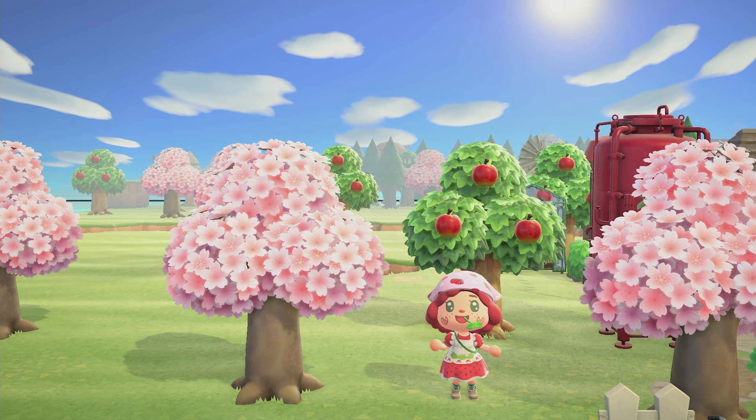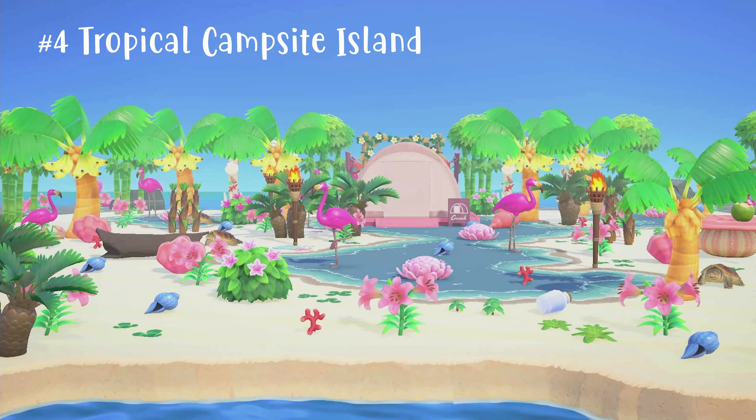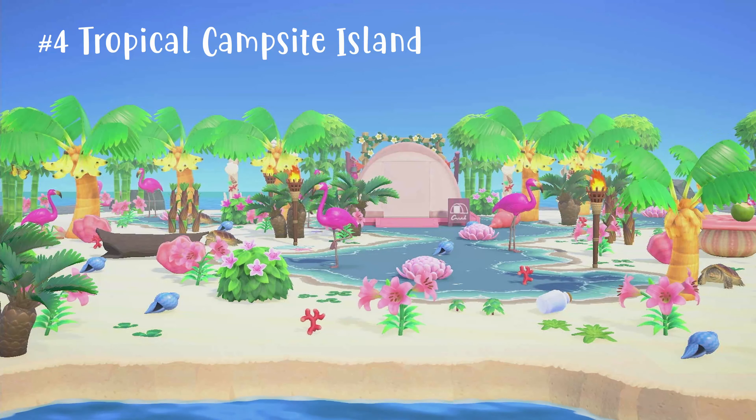Number four is my tropical campsite island. This is one mini island dedicated to the campsite, and on the edges there's a beach. You can see two villager homes. Here's a closer look — the campsite was recolored to pink.